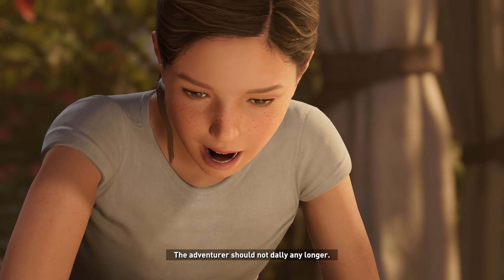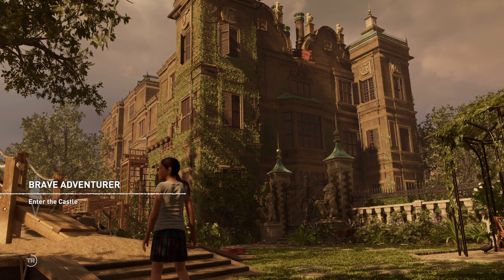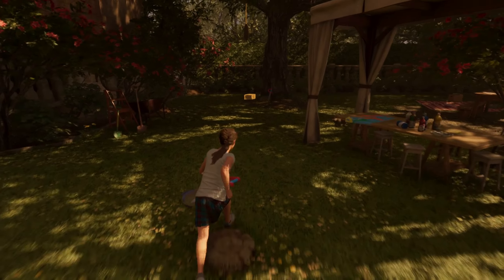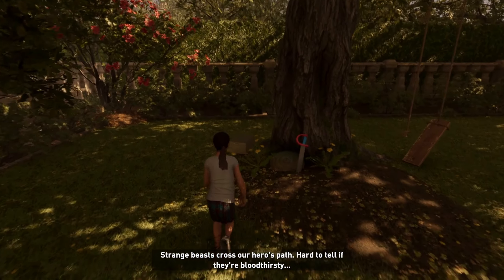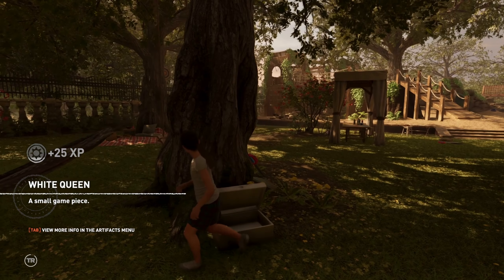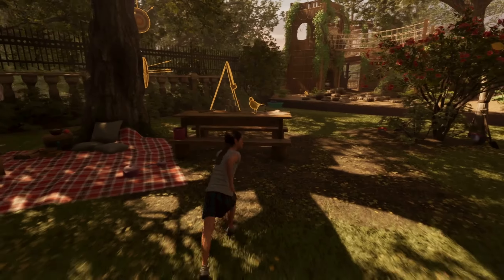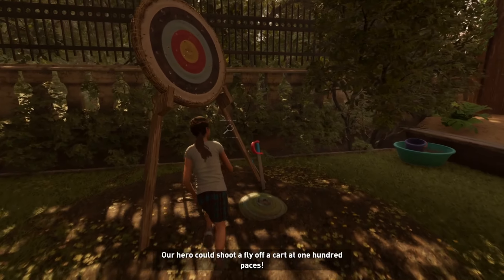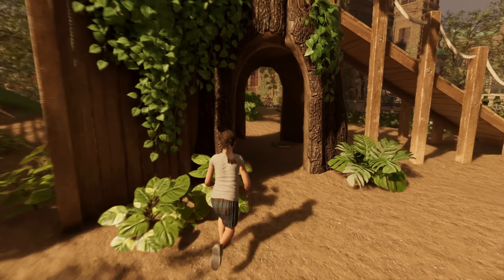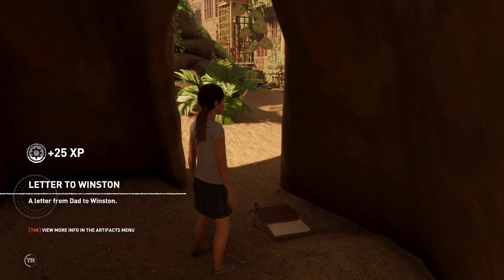Young Lara says: 'The adventurer should not dally any longer.' Her dad replies: 'In a minute, dad.' We need to check all of this place and enter the castle — let's make sure there is nothing here. We're getting experience from these flashback treasures, so let's check everything. I don't know why, but I love this background music — it sounds really, really nice. I want to look for the name of the song.